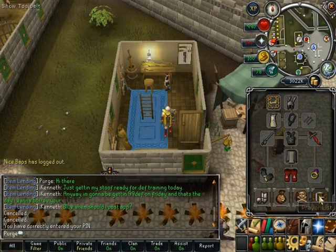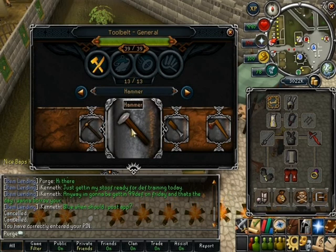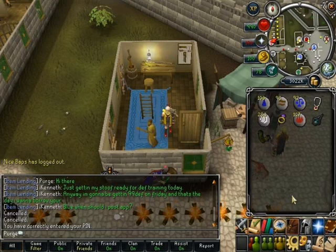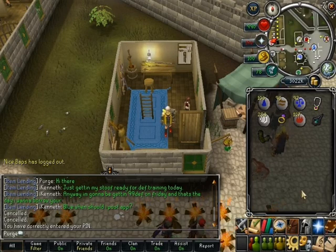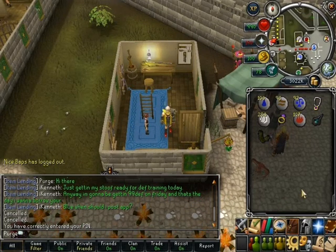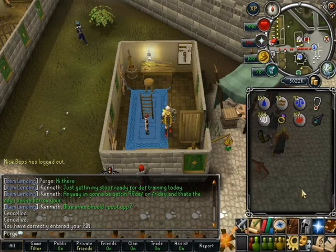To add a tool to the tool belt you simply right-click a tool and select 'Add to tool belt' and it'll be added. Once tools are on the tool belt you never need to take them out again. For things like a pickaxe and hatchet, you can only use bronze — you can't use anything higher. Similarly for a machete, it has to be a normal machete; if you have a red topaz machete you can't use it on the tool belt. But there's a small price to pay for having 39 tools always with you.